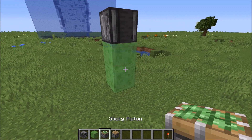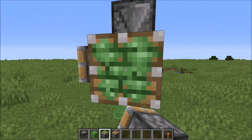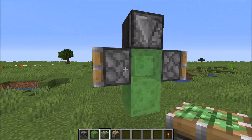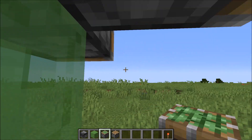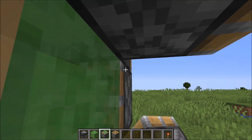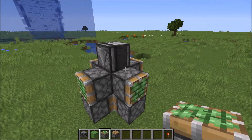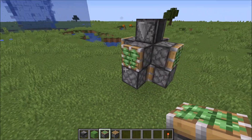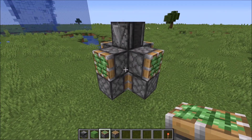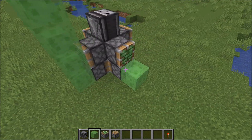Next up, we're going to grab our sticky pistons, and we want all of the ones on the top slime block to face outwards. Then we're going to place four more, and these are going to be facing into the slime block on the bottom of those other sticky pistons. You should be looking at something that looks like this — again, these are sticky pistons.